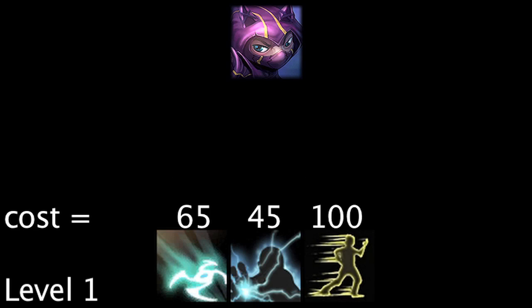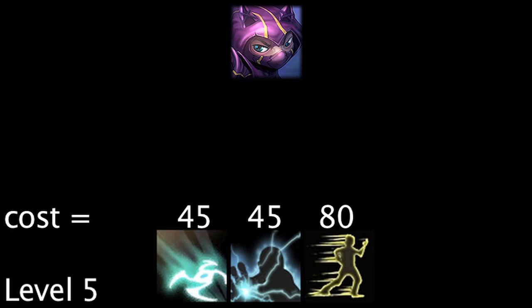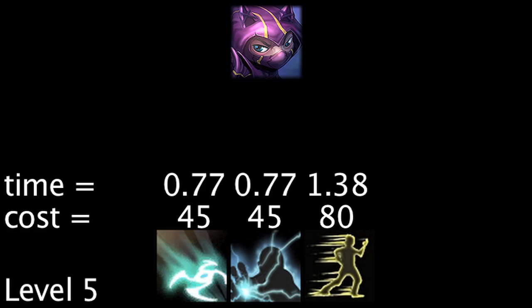At the lowest rank, a full page of energy regeneration runes will let Kennen regenerate enough energy to cast his abilities in 1.12, 0.77, and 1.72 less seconds. At the highest rank, the runes will let Kennen cast his abilities in 0.77, 0.77, and 1.38 less seconds.